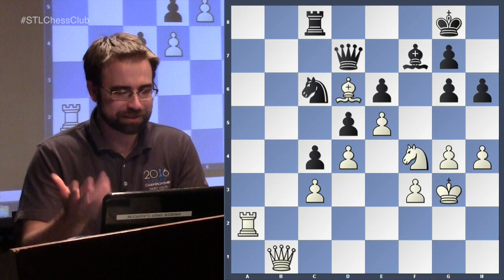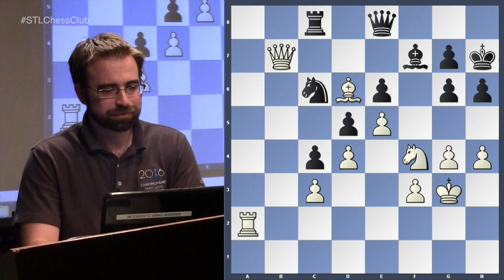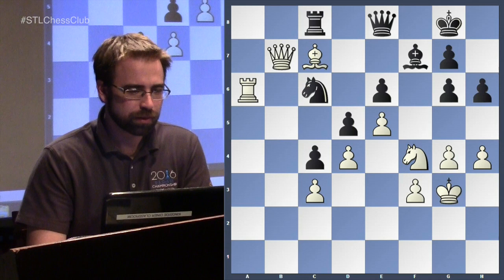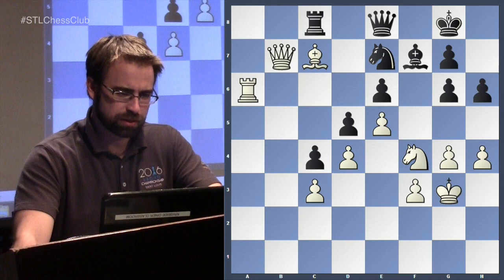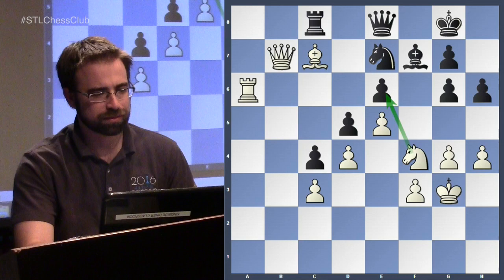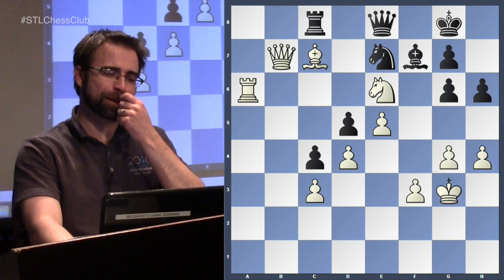Black just does nothing, nothing, nothing — he's run out of things to do — and white keeps making very slow progress. White gets to trade one rook but all the rest of his pieces go to the queenside. The queen comes in, black moves back and forth, the queen comes in, the rook comes in. The knight went back, and white teases with a pawn — black didn't take it. Can you actually take? Yes, but you're allowing certain things to happen.